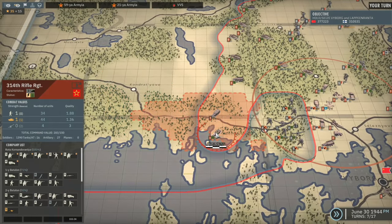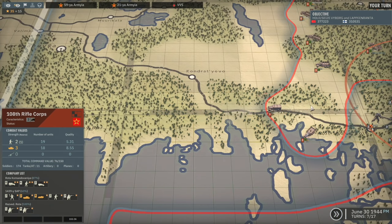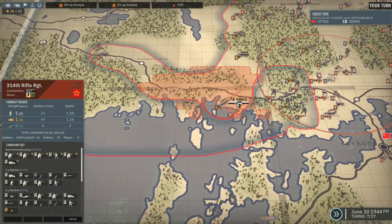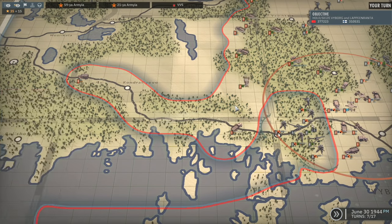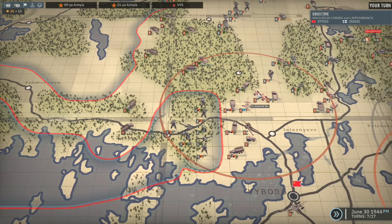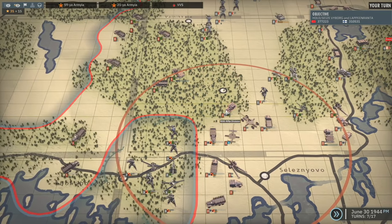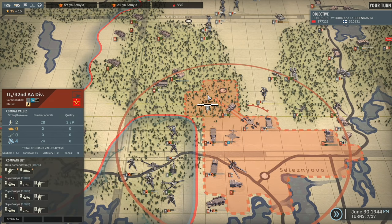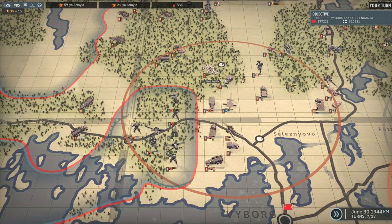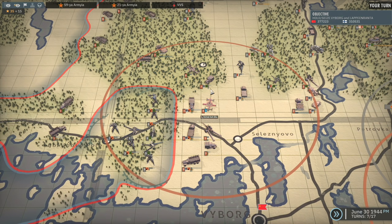On this road we do have the 108th Rifle Corps. I'm tempted to have them zoom all the way down the road here to see if we can get to the edge of the map - I'm not sure if that will cut off this left side but we'll give it a go. Then I'm going to move this unit onto the road and dig them in. This one might need to dig in just because the Jaeger Battalion might try and get back over here - I don't necessarily want to leave that in range. I'm going to move up the AA.